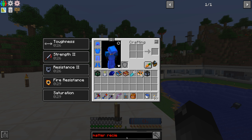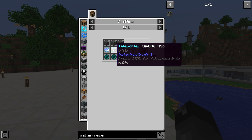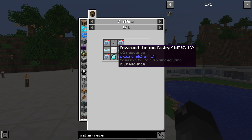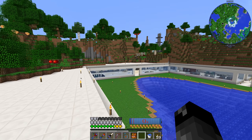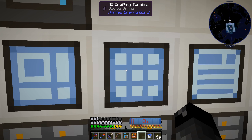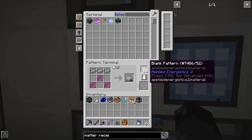Receiver - i before e except after c, gotta love English. Matter receiver requires skystone blocks and an IC2 teleporter - interesting. Teleportation core - that's not that bad. The teleporter from IC2 however does require advanced machine casing and frequency transmitter. I mean this stuff isn't that bad, but I don't think we've had to do any of this yet. If we search for a teleporter - yeah we don't have that, but we do have the teleportation core.